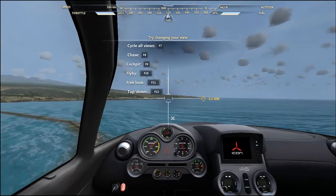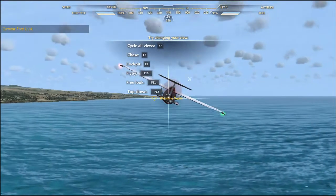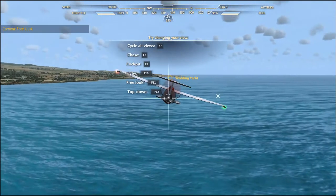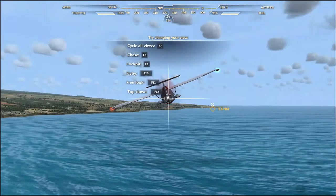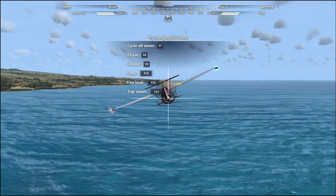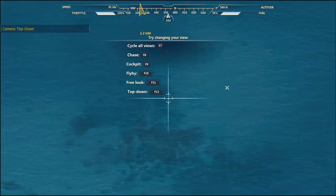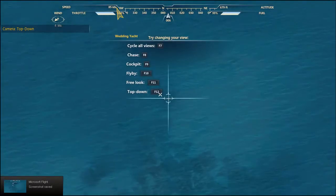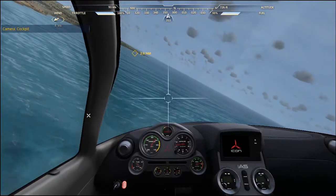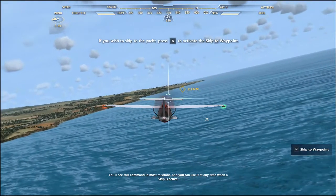I like fly by. Free look allows you to easily look at your surroundings. Top down view is helpful for finding your way around an airport. Enough looking around, let's get to the yacht. If you want to save some time, activate the skip to waypoint command. It'll take us right to the yacht. You'll see this command in most missions, and you can use it at any time when the skip is active.